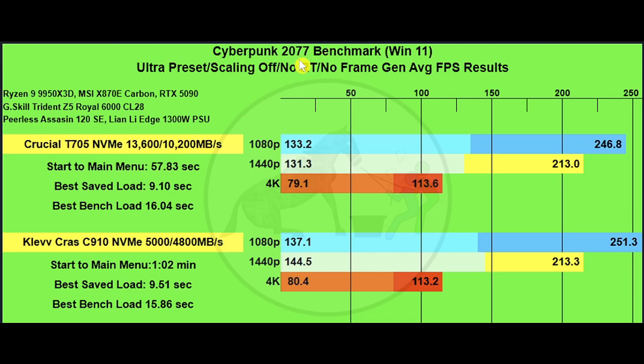For Cyberpunk 2077 at the ultra preset, no scaling, no RT, no frame gen, we're looking at start time to the main menu, best load time for a save game, and best load time for the benchmark tool. To the start menu we've got 57.83 seconds for the Crucial versus one minute two seconds for the Klevv.